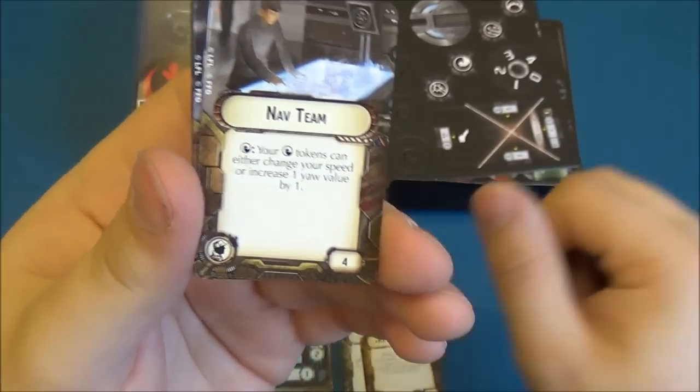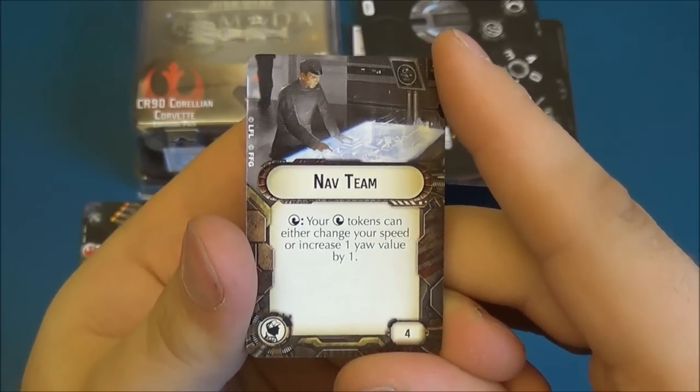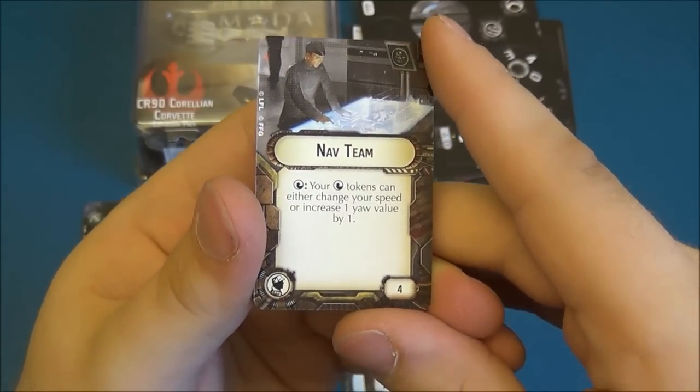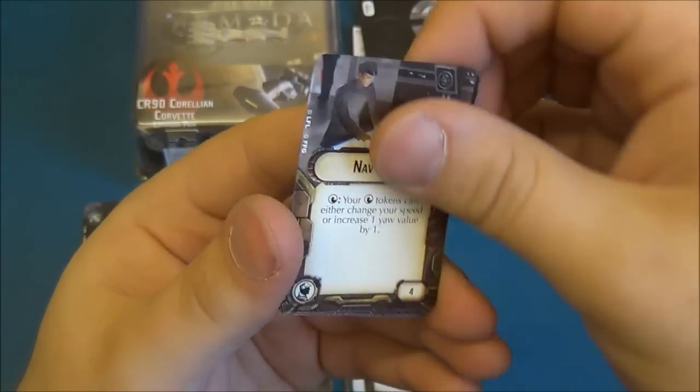We have the Nav Team. When you do navigate commands, your navigate tokens can increase your speed by one. So it just makes those command tokens that little bit better. Combining with Raymus, you can immediately see the benefit of that.